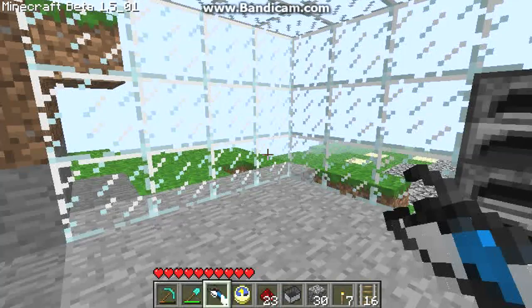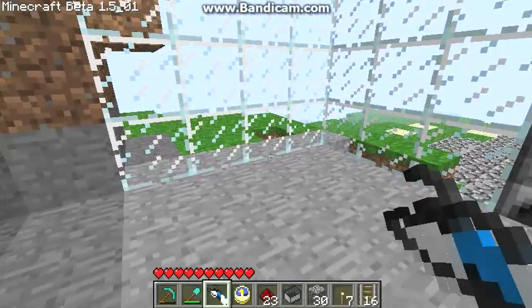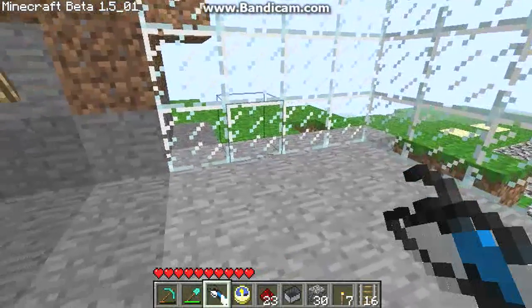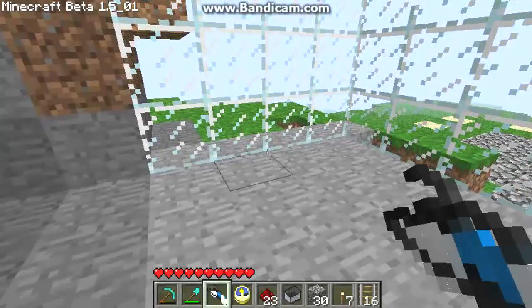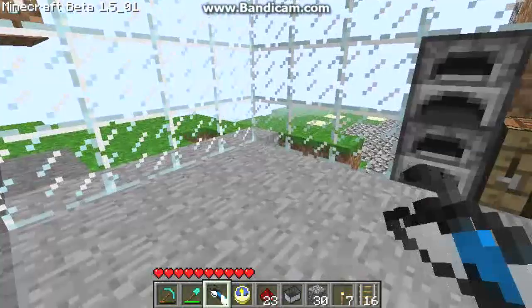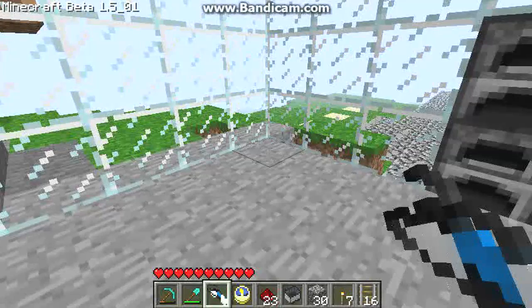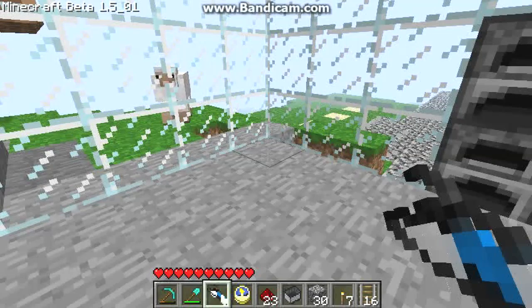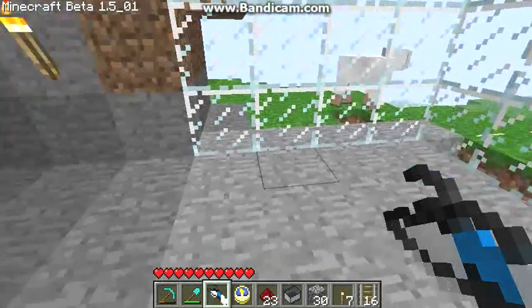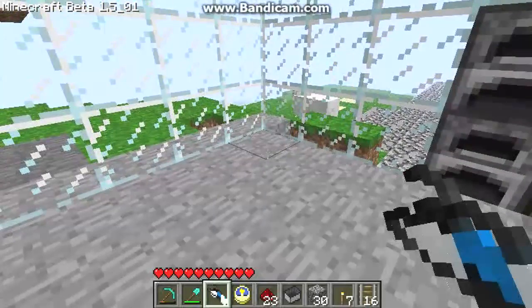Greetings and welcome to my test world. This is a world where I play everything on Peaceful and I test out new ideas, try things out, figure out how to work things and so on. One of the things I've been working with is minecart systems, launchers, boosters, and all of that good stuff. I was just getting the double cart booster figured out and working when the update came in and the powered rails were introduced.